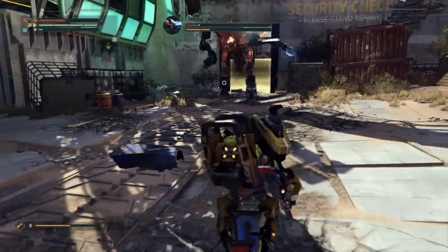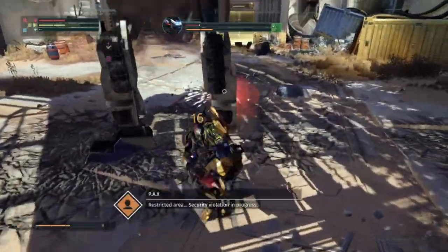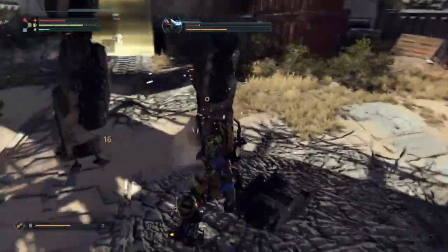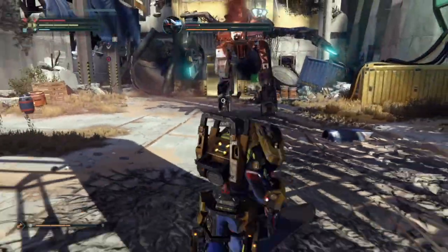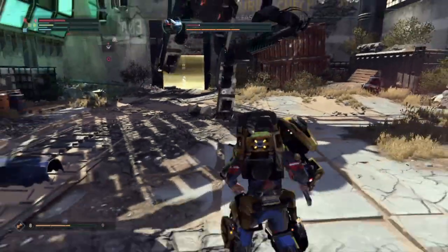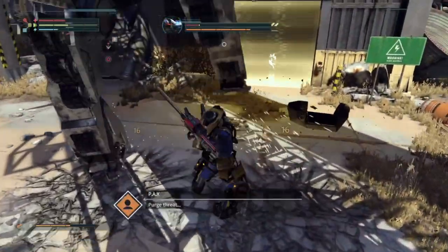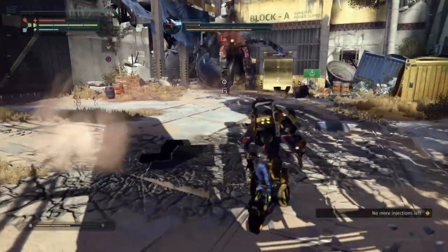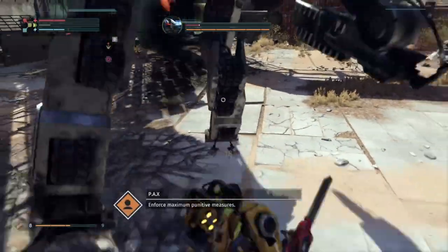Through the legs, lunge, two strikes, get your distance — when the missiles come, run right up under him so his missiles hit himself. That's how you do it. I spent a lot of time trying to dodge the missiles and figure out what I was supposed to do, and it dawned on me that his missiles were probably hitting him every time. I probably died like six or seven times trying to figure this boss out, and I know there are people out there who did it way easier than me.